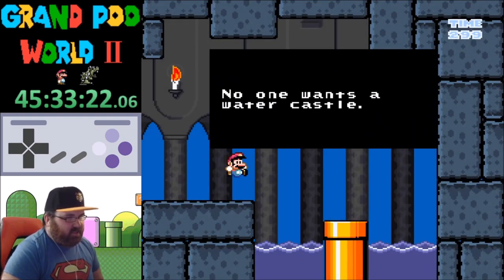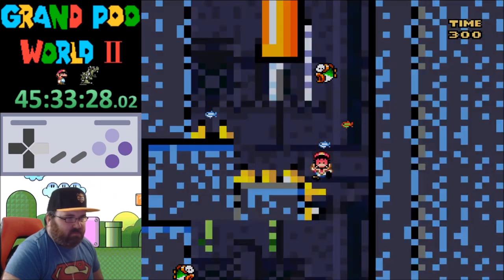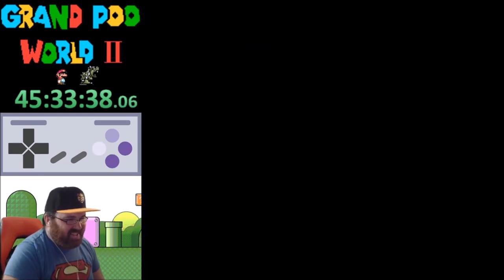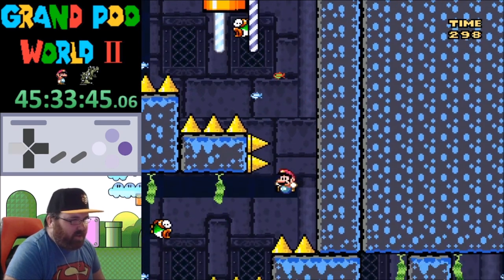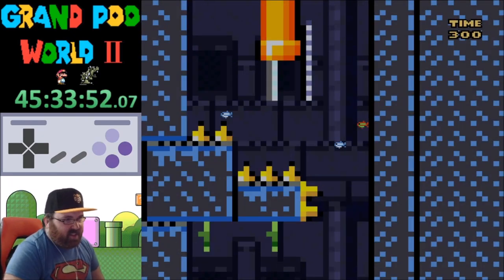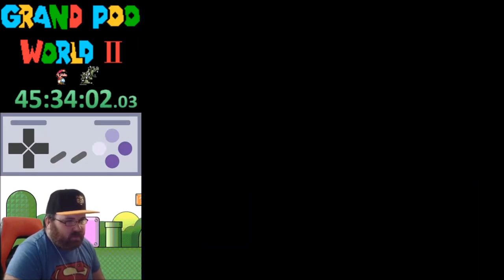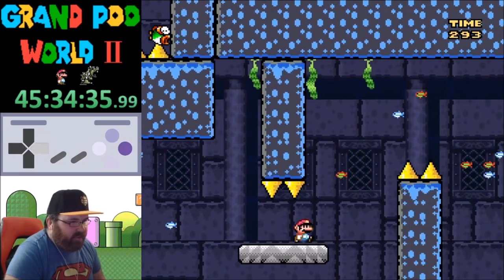No one wants a water castle. Oh. Checkpoint already — what is going on here? What is this? This is so weird. I went from one weird physics level to another weird physics level. Also, why is there a checkpoint right away? That seems weird to me.